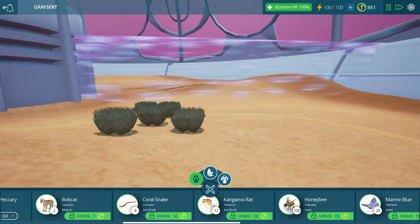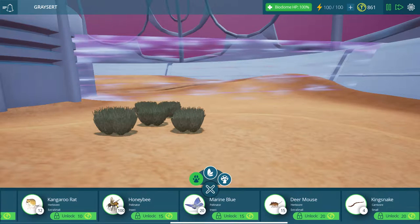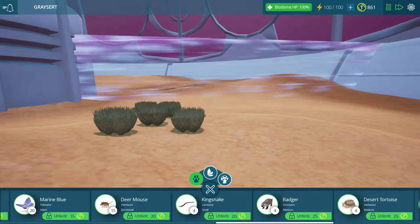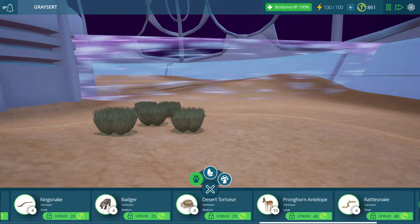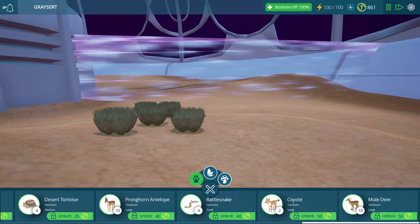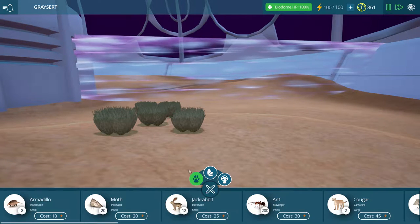We also get the kangaroo rat, the honeybee, the marine blue, the deer mouse, the king snake - there ya go guys - the badger, the desert tortoise, the pronghorn antelope, a rattlesnake, a coyote - holy cow, look at all these animals! This is awesome, there's actually a ton of animals here.